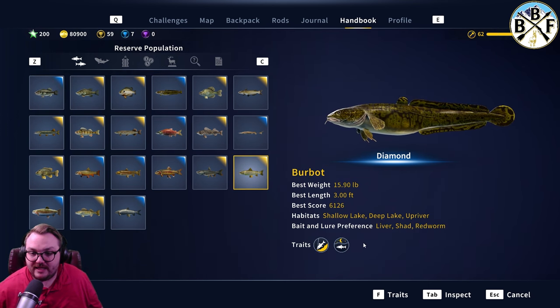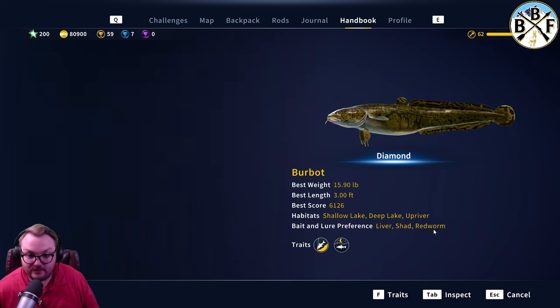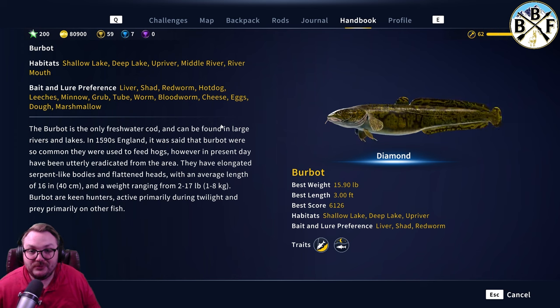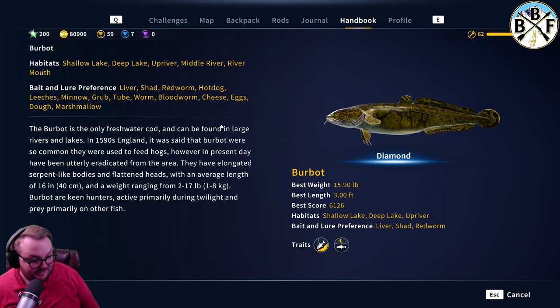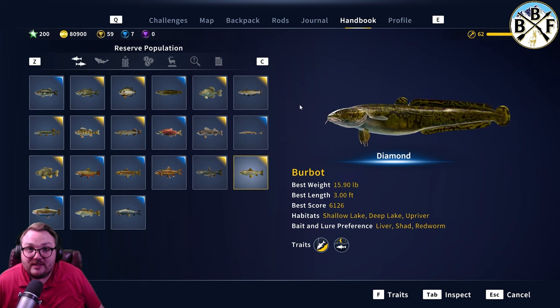To find out what the fish are going to be biting on, click here — liver, shad, and red worm are the top three. I used red worm for my first diamond and minnow for my second. These are your bait and lure preferences — that's how you know what to use. If they're not biting on one thing, try a different one, and just keep trying until you start getting bites.